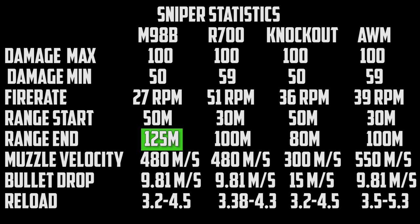The M98B has another advantage: its range end is at 125 meters. So while the Knockout does 50 minimum damage, the M98B still does around 80 damage at 80 meters. However, once you get to roughly 100 meters the M98B will drop below that 59 minimum damage, meaning the R700 and AWM will outperform it. It is still an advantage for long-range shooting in certain situations.